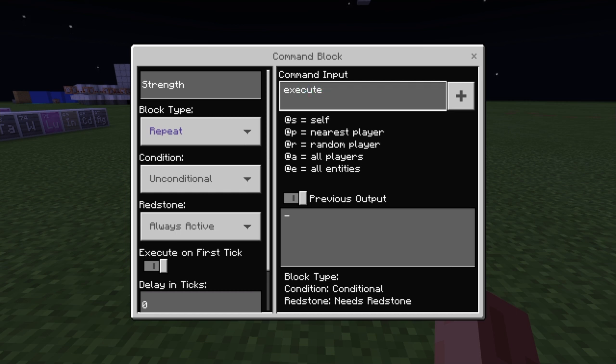After execute, add a space, then at-e with square brackets. Inside the brackets you're going to type: type=item. Don't ask what this does, just do it — type=item. Then add a comma.